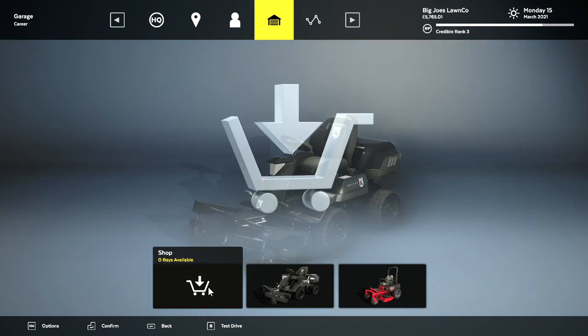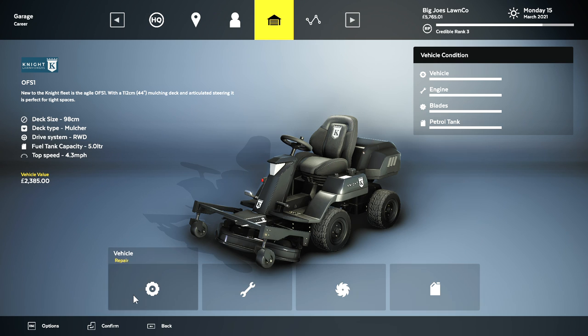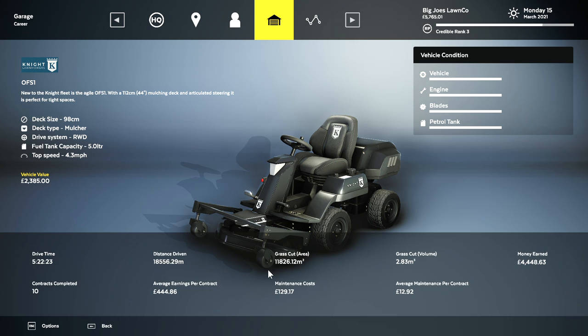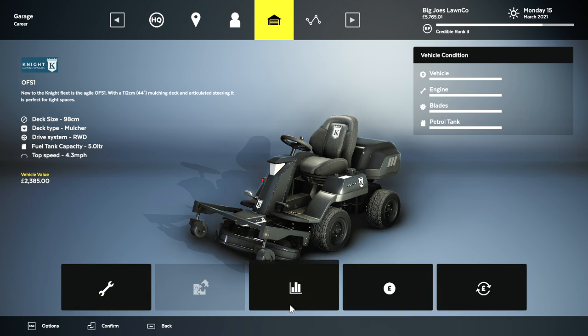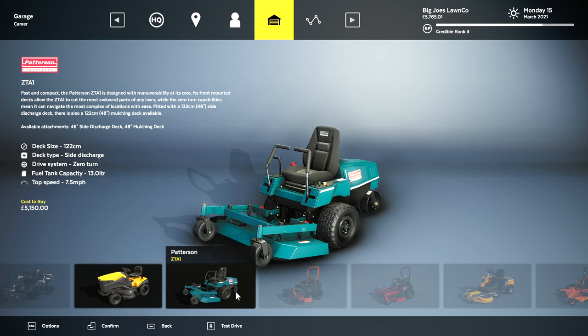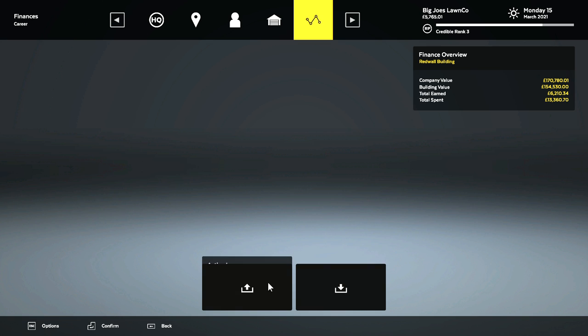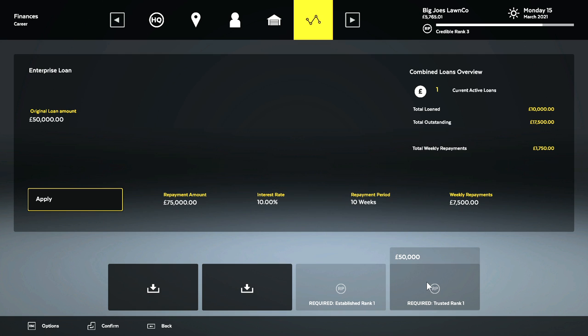We have our garage which is where we work on our mowers. We don't have any bays available but I can take this and maintenance it — this is how you would maintenance it. We have our statistics — how far we've driven it, the grass cut, and everything like that. So that's kind of cool — we can keep track, we can sell the vehicle. We can part exchange with other vehicles so I can buy another zero turn if I wish. Then we have our loans — we can apply for a loan and this is based on your level. You'll see the repayment cycle — if I take a $2,500 loan, the repayment amount is $4,375, the interest rate is 10%, and the repayment period is 10 weeks. And then we get into our bigger loans.